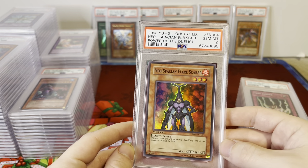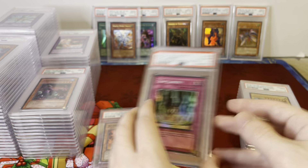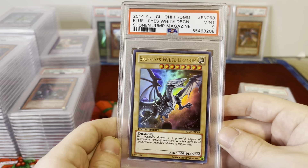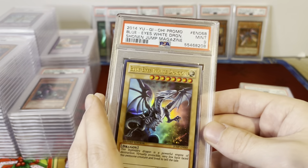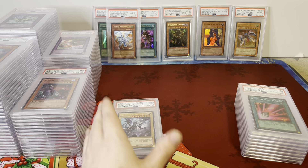Neo-Spacian Flare Scarab, Power of the Duelist, Gem Mint. Trap Jammer, Invasion of Chaos. Here's a big one — Blue-Eyes White Dragon, Shonen Jump promo, PSA 9 — awesome looking card with the world behind them. I think these have sales of over $100, maybe close to $200; really cool card.